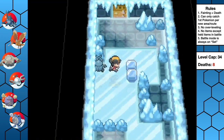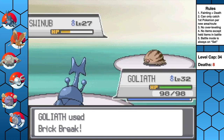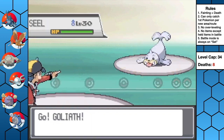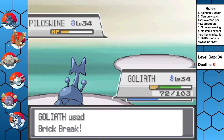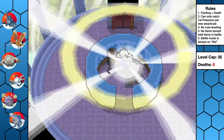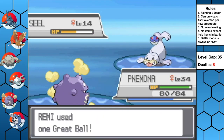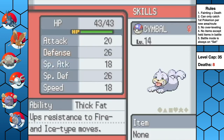The level cap gets really weird here — the cap for the sixth gym is 35, while the level cap for the seventh gym is only 34. Next up is Pryce. His Ice-type Pokemon prove no use against Goliath's power, as he destroys each one with STAB Brick Break to get us our sixth badge — or should I say seventh? Before facing Jasmine, I run some errands and find a new encounter: a Seel we catch and nickname Symbol. Having Ice-type attacks for Lance's dragons in the Elite Four should definitely come in handy.